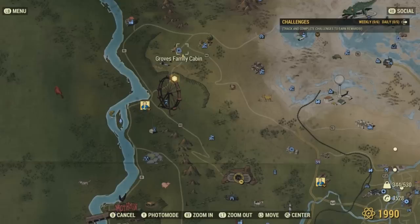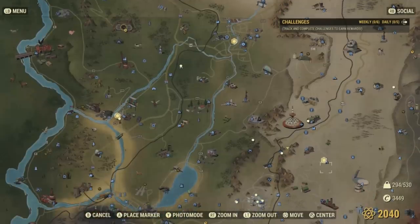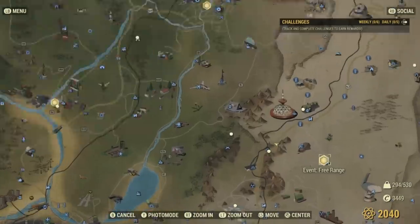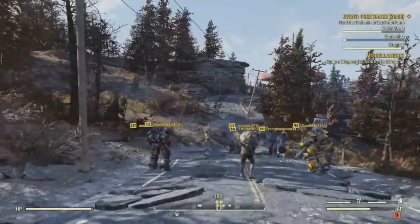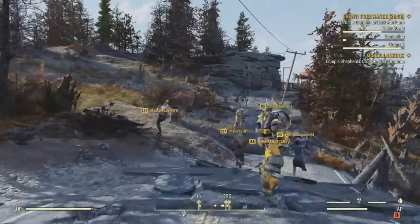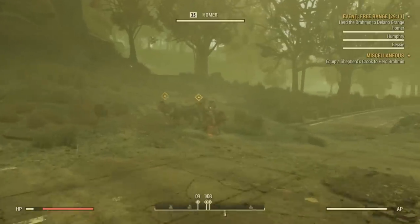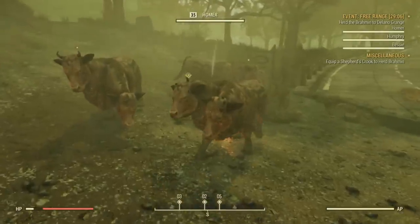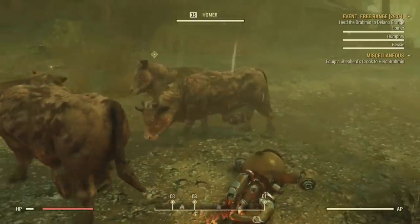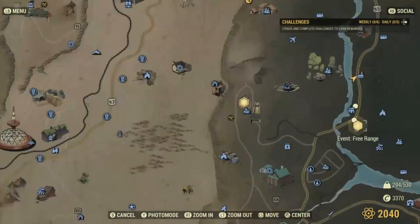We can find this in a couple different locations. Three areas that I know of: first, up here at Aaron Holt Homestead — it spawns somewhere around Gro's Family Cabin over there. We could also spawn it over at Big Fred's Barbecue, which seems to be the most well-known place to start this event because I always see players gathering around this area. And lastly, another area is over here in the Meyer region, next to Southern Bell Motel.